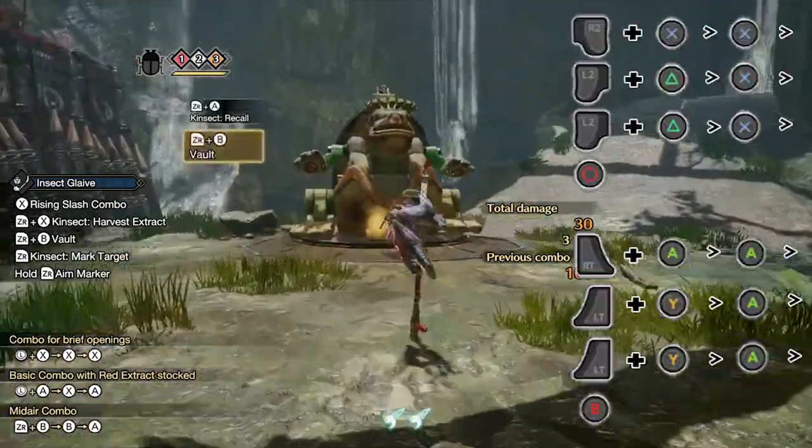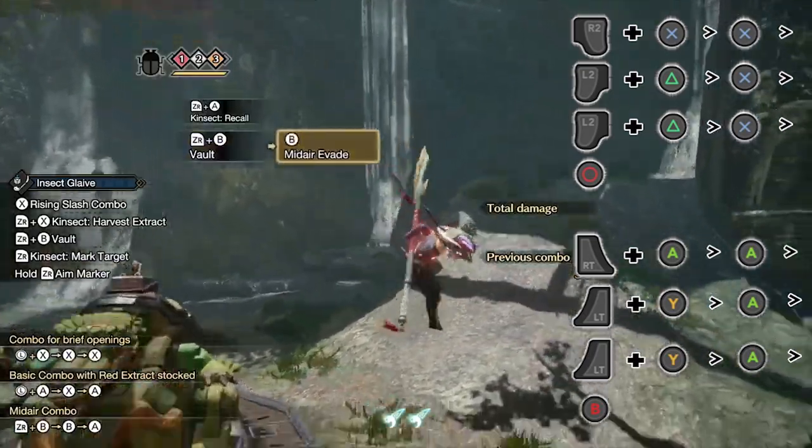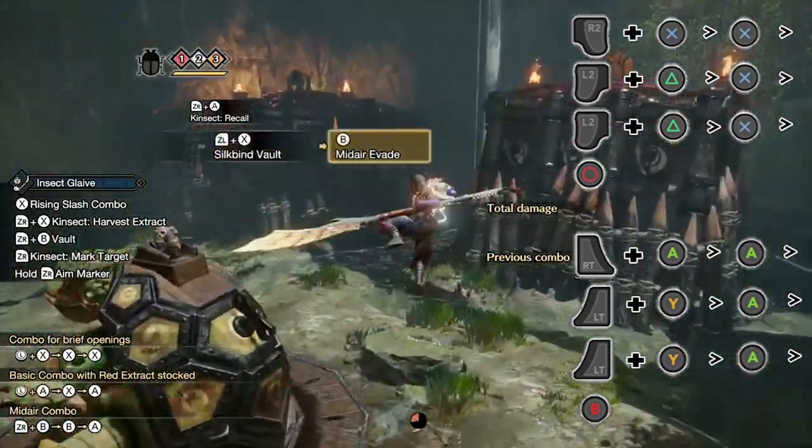If you're struggling with aerial movement, here's a nice little exercise to get you used to it: the floor is lava.